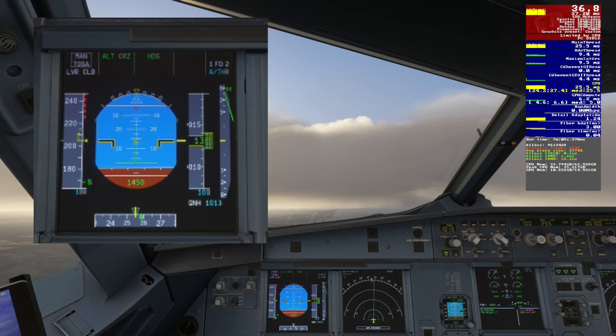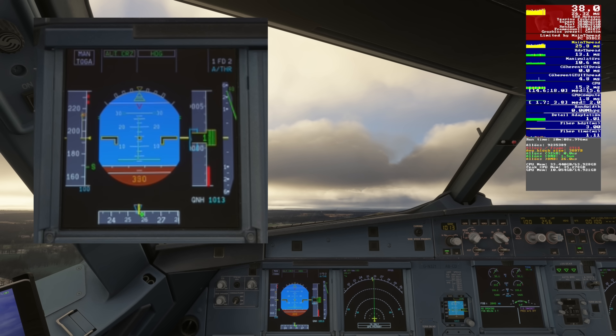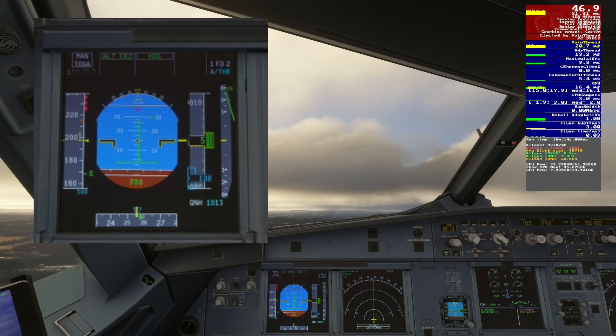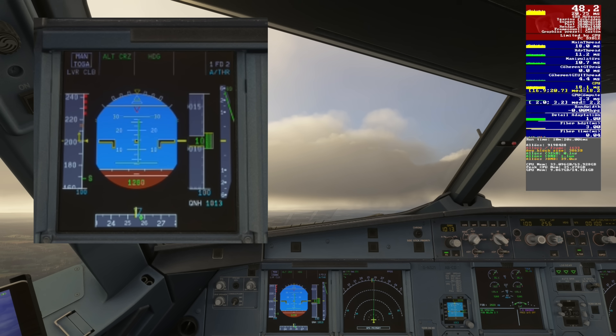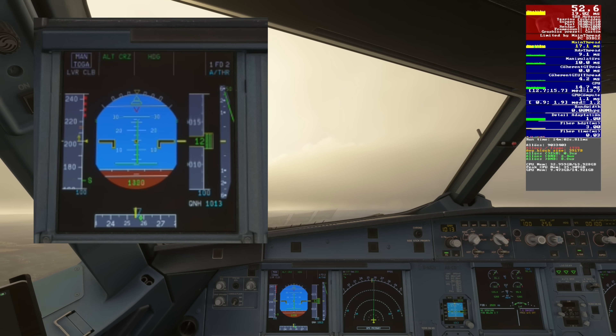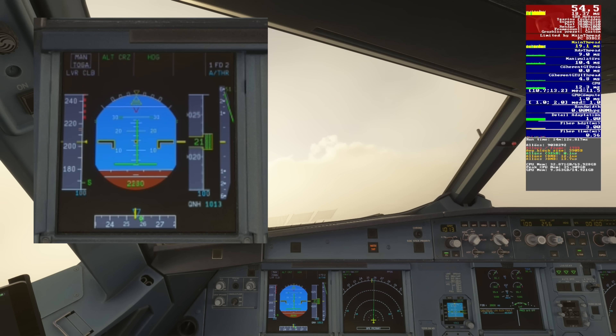The glass cockpit displays are as sharp as a tack — this is what we want. Now let's run the same thing with DLSS 3 in quality mode — the older version of DLSS. You can see the glass cockpit displays are a very smeary mess. Look at that altitude tape and the speed tapes there — not good at all. Performance mode is obviously no better; quite a bit worse, I would argue. This issue alone is what's kept me from running DLSS on a regular basis.